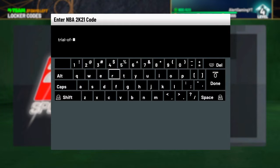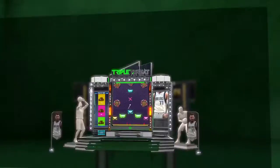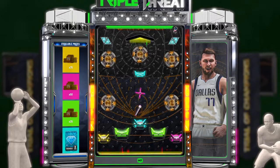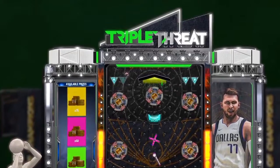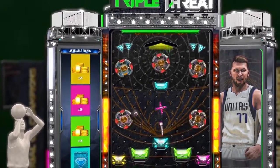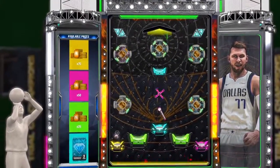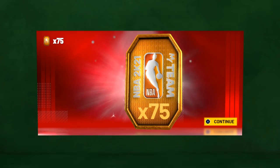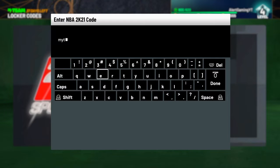Moving on to our third locker code — Trials of the Champions Starts Now. The Trials of the Champions is the current season we're in. It's not a bad season, but not one of my favorites. The rewards are really amazing — you have access to 75 tokens. If you don't want tokens, there are diamond consumable packs too, but I highly recommend going for the tokens. Even if you only get 30, go for it. I ended up getting 75 tokens — that's the most we've gotten in a while.